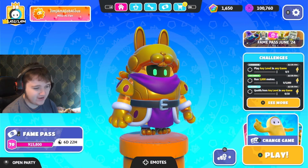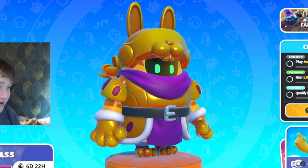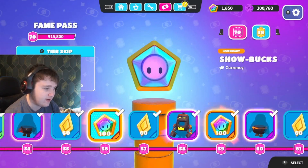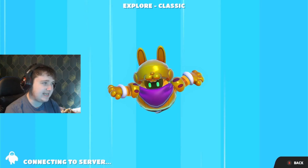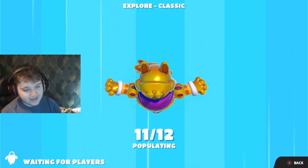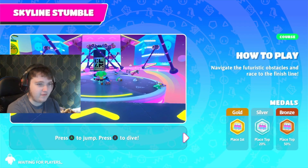I finally finished the fame pass and I got this brand new outfit, and damn, it's pretty cool. This was a really good fame pass — we had some really nice skins this time around. Not much has been going on in Fall Guys because the team went on a break for a while, for summer break. So now we're back, they're back — they dropped Explore Classic the day they came back, which is crazy.